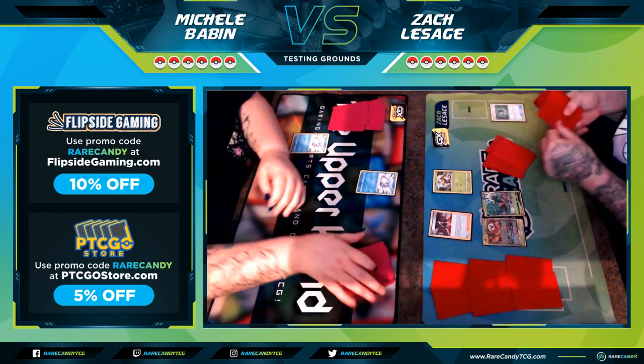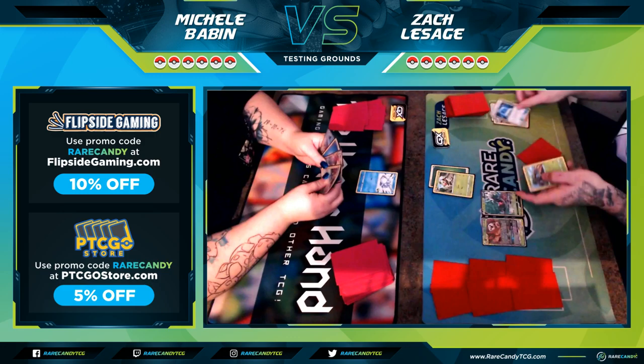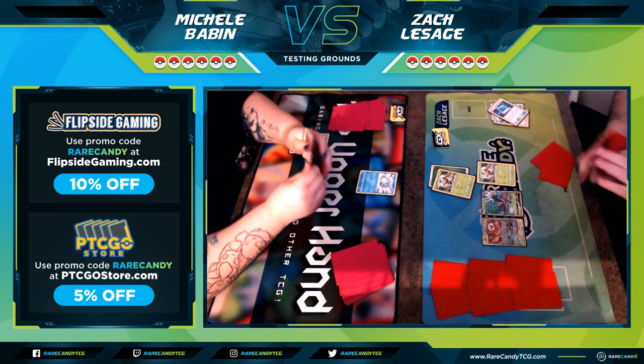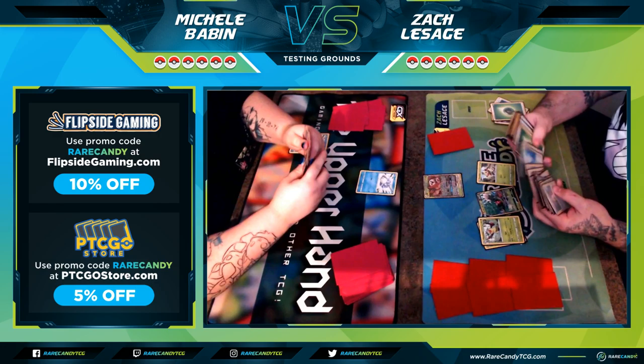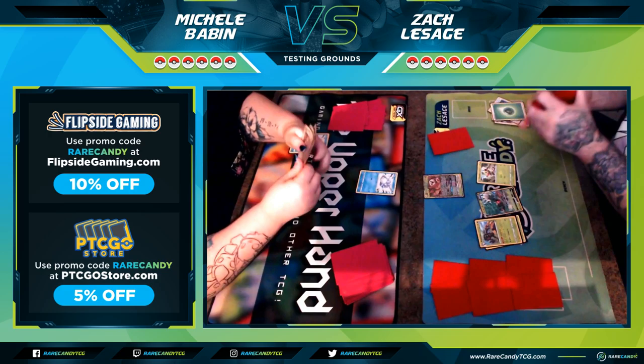She goes Snom-pass and I'm like, I don't really want to play Marnie because her hand is kind of janky. We both agree we're not going to see those cards for a while. I can just retreat the Grookey into a Row Egg and get pretty set up here. I'm going through and double-checking exactly what we have for prize cards, just in case she has some way to take care of a Grookey.